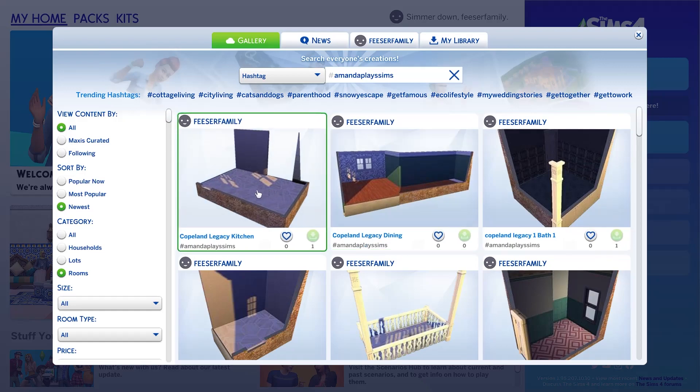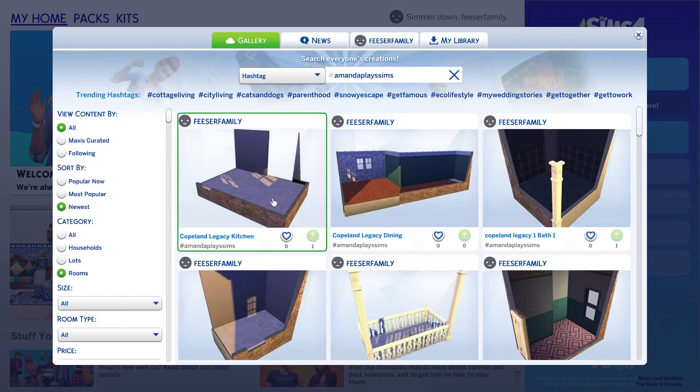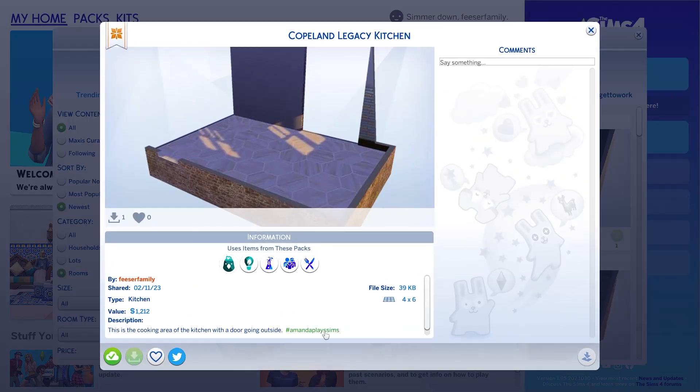You go in and click on the one you want — for example, the kitchen clearly says Copeland Legacy Kitchen and tells you how much it costs. You put it into your own game by clicking on it, which I can't demonstrate because I'm not playing the game right now.